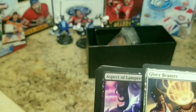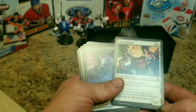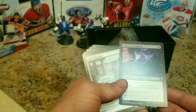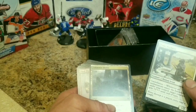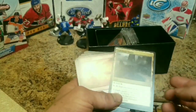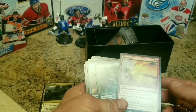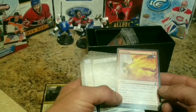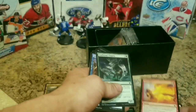Going through the first pack here, we got Glory Bears, a three-four enchantment creature human cleric. Aspect of Lamprey, an enchant aura - pretty cool stuff. We got a Pious Wayfarer, one-two. Unknown Shores, a land. Burn card Final Flare, an instant - as an additional cost to cast, sacrifice a creature or enchantment. Final Flare deals five damage to target creature for three mana. Pretty good burn card.